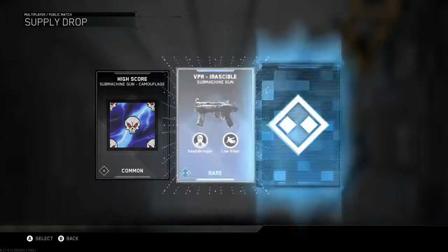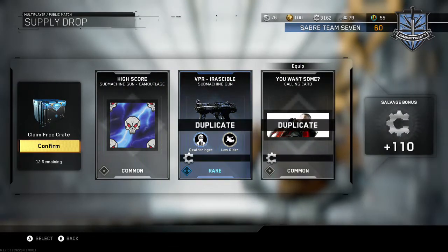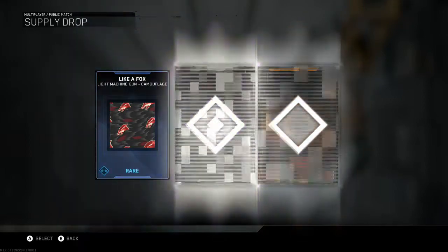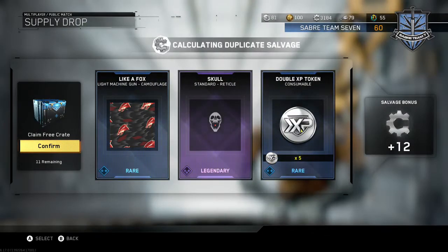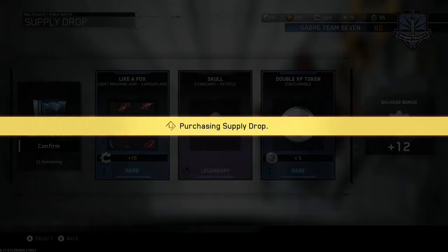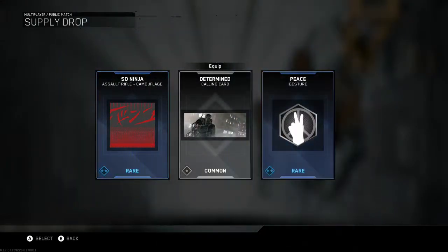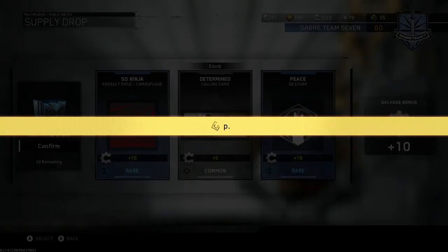Let's go into the next one. High Score, VPR — I want some epic weapons. Those are two duplicates. We're getting some salvage. I'm hoping they bring back a new salvage hack, I like that. Double XP token — we'll take those. We're up to 81 double XP tokens. Not bad. I'm prestige 14, level 55, so I might have to prestige again and use those double XP tokens. It goes very fast doing it that way.